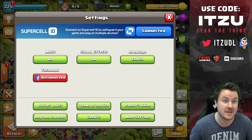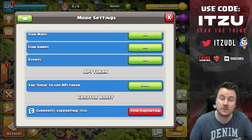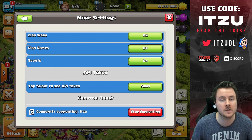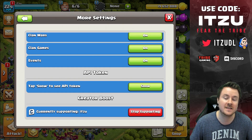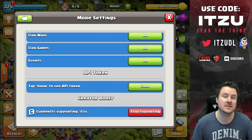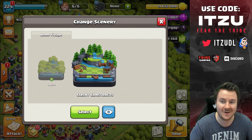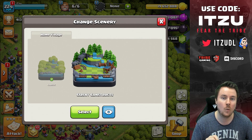If you want to buy any of those offers, make sure to use a creator code — whatever creator you want to support. If it's me and you like what I'm doing, there's an easy way: go into your settings, then more settings, and at the bottom type in the creator code.